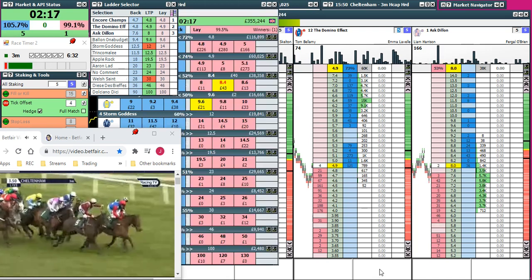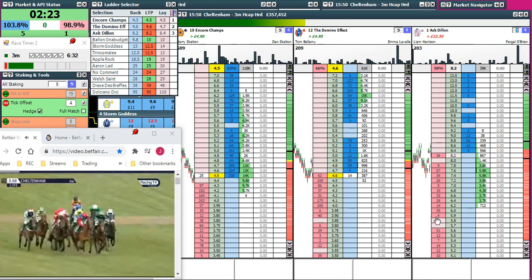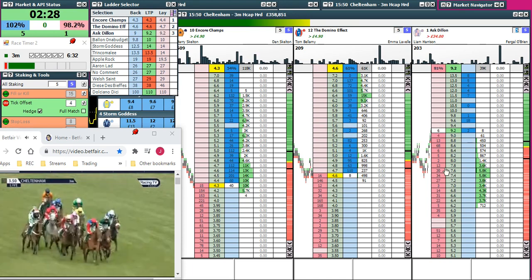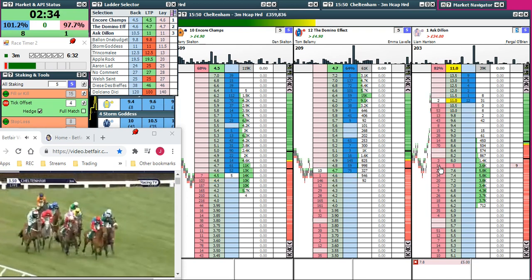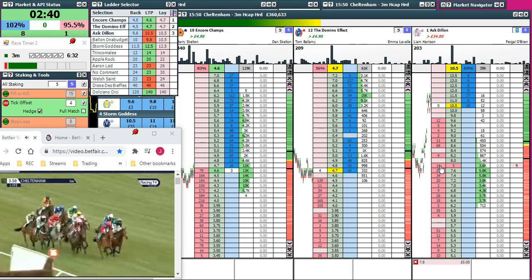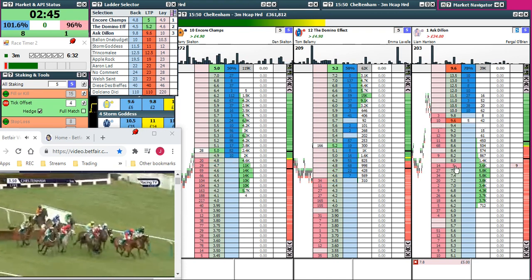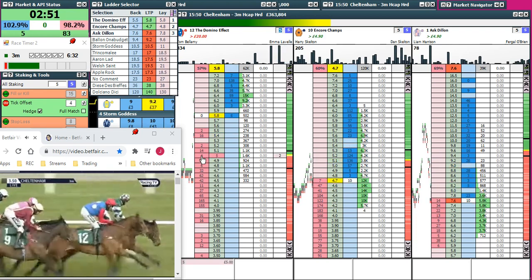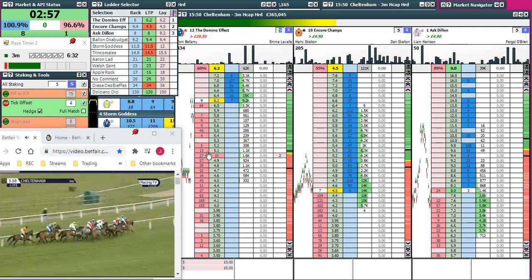Not a lot happening at the moment anyway, but that doesn't mean it won't in the next few seconds. A bit of action coming in here but I don't like the fact there isn't a lot of money waiting in the markets — I wouldn't want to put much in, wouldn't want to put 53 there for example. Storm Goddess and the nearest to us is Welsh Saint, the green and white checks on the sleeves. It's all about patience; I just want that bounce to get in and out.